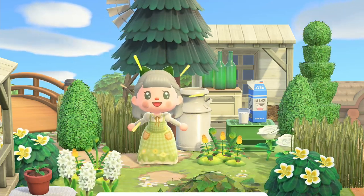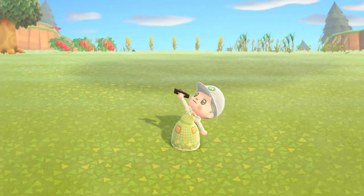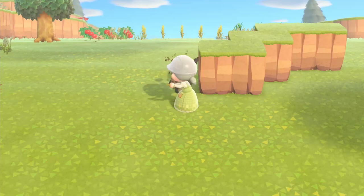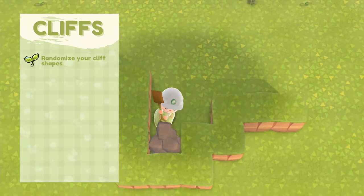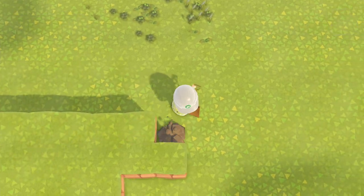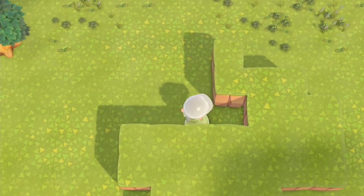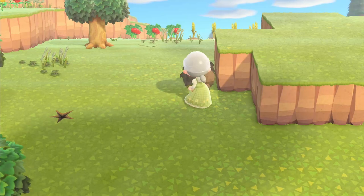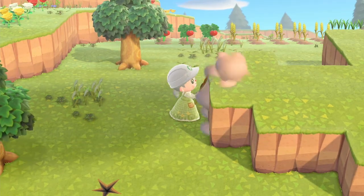Let's jump right in. The first thing is cliffscaping. My first tip is going to sound a little strange, but just trust me: you need to stop overthinking the shape you're trying to make your cliff. Instead, try building completely random shapes. It's going to help you so much to create a more pleasing and natural looking cliff. This is what I started doing when I was struggling with cliffs, and it just made life so much easier. Every single cliff on my islands is completely randomized — none of the shapes are planned.